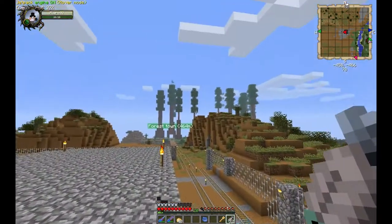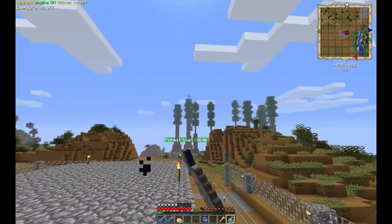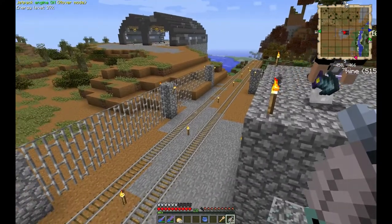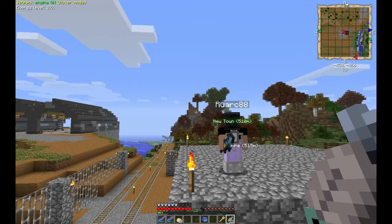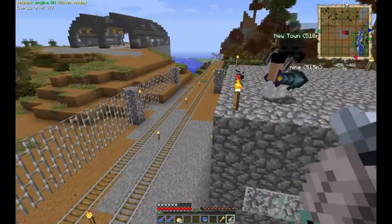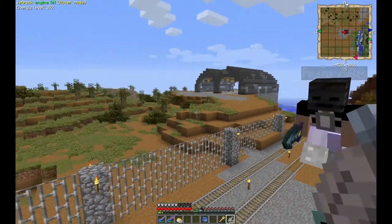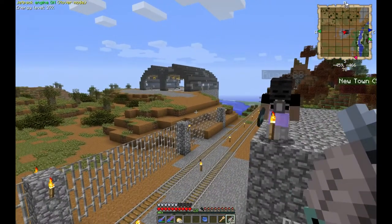The idea is to create logistics that we can challenge ourselves with. This main town here is going to be completely devoid of any kind of wood generation, so people who need wood are going to have a rail system going out, grabbing wood from the forestry town and bringing it back. Me and Yankee are working on automating that in part or in whole. We also have plans for a honeycomb town coming soon — Yankee wanted to do bees, so we're going to create a bee town.